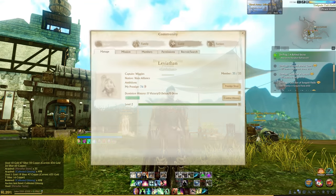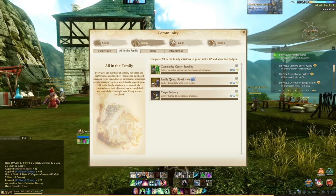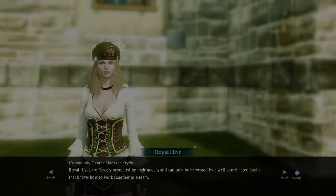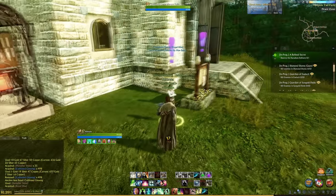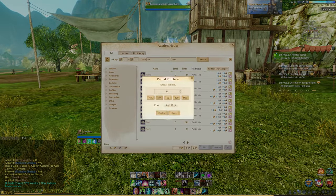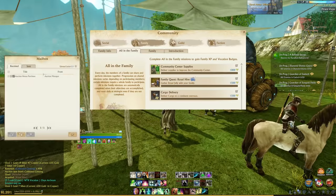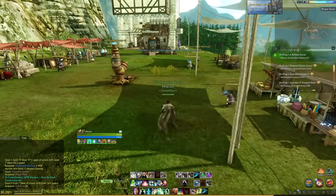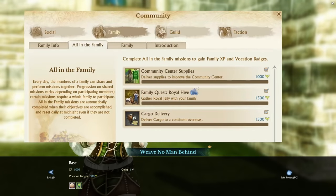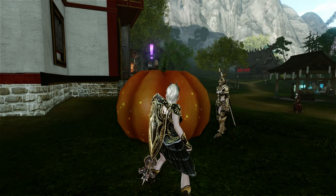Family quests and vocation quests are how you obtain vocation points in Archeage Unchained, which can translate directly into gold via buying things with vocation points to sell on the auction house. To do family quests you need to join a family — buy a family certificate from the general goods vendor for one gold and use /family invite. Family quests include delivering a trade pack overseas, helping a community center, and tasks like growing a pumpkin, chopping a tree or getting honey from a beehive. These require a minimum of two people to complete and reward each player with 1,500 vocation.